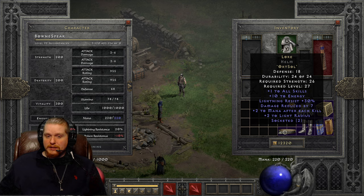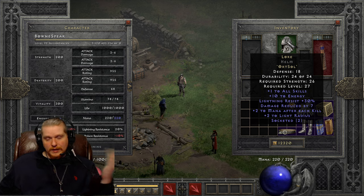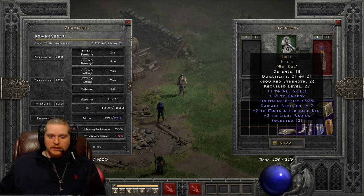The damage reduced by 7 is pretty nice — that's physical damage. So any time a hit comes in, whether it's 100 or 1000, it's going to reduce that hit by 7. And if a hit comes in at exactly 7, it's going to cancel it out entirely. So damage reduced by can be useful in certain situations. It's not going to save your life from a giant massive hit, but it will make your life a little easier versus those smaller hits.